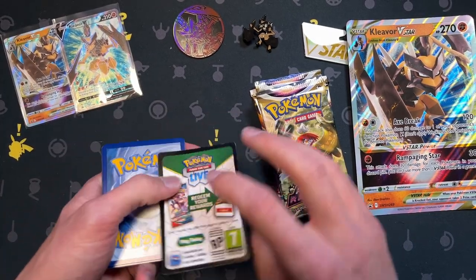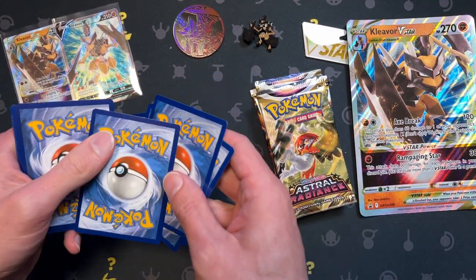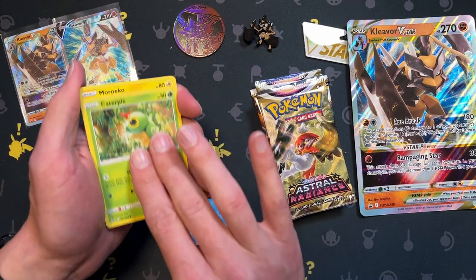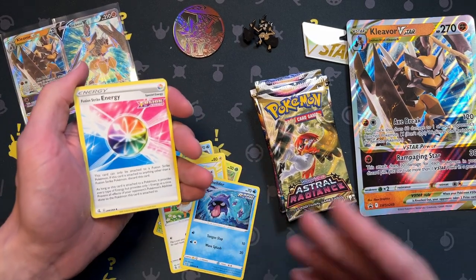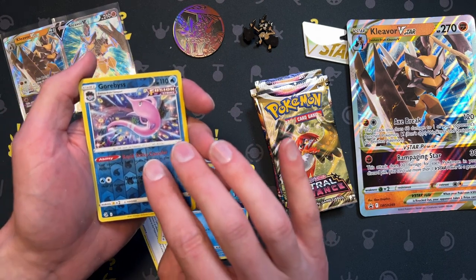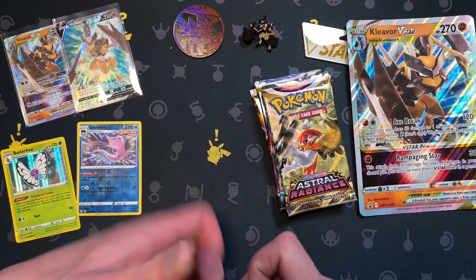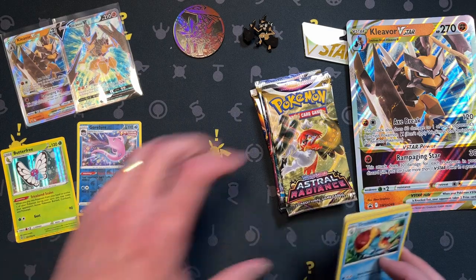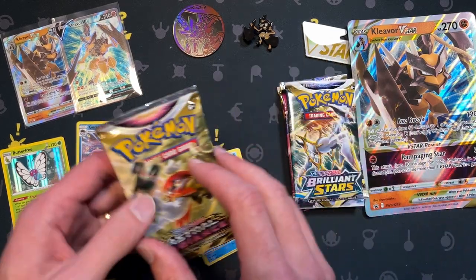That's a good code card — I'll share it with you. One, two, three, four... okay, Mudkip.